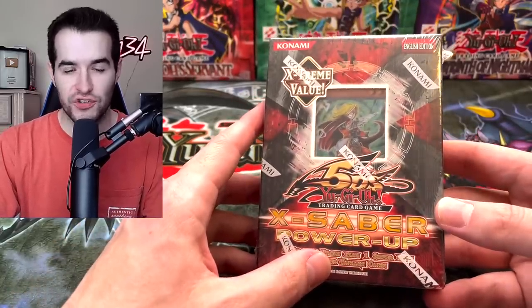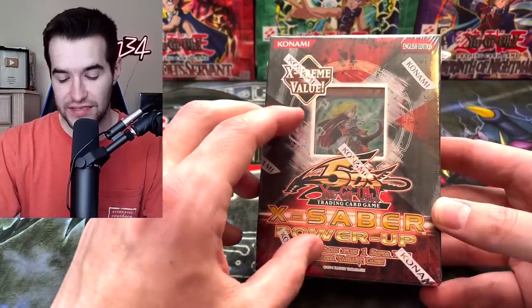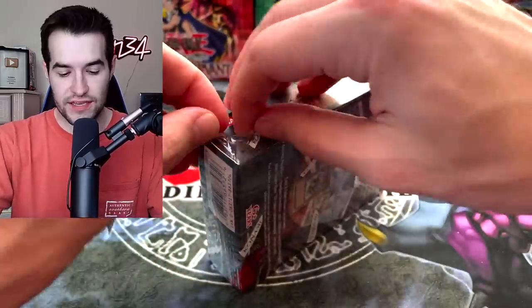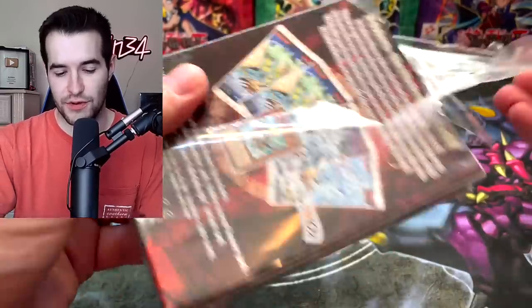Those did not come in booster boxes in North America, so they're very difficult to find, and this is one of the ways to find them. Hopefully we have some inside. Let's open this guy up — we have two of these. And then we've got of course the Gladiator's Assault, and inside that one we'll get to it. You guys know Magic Formula.